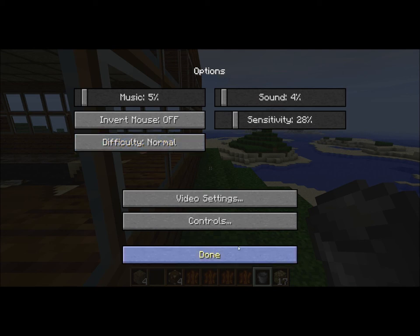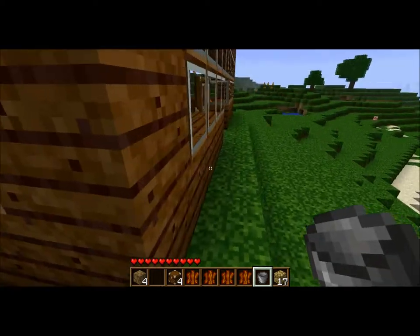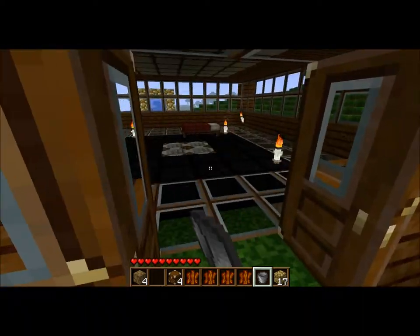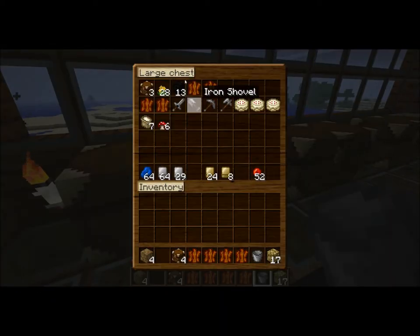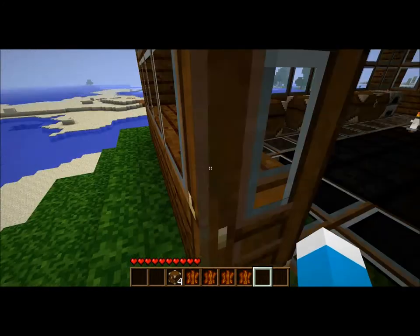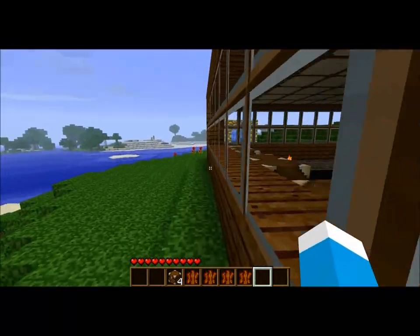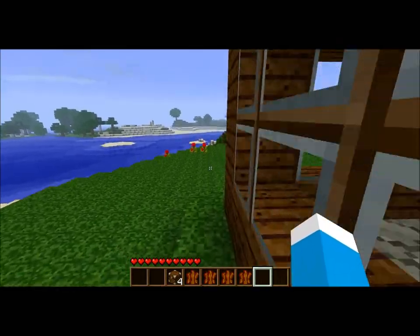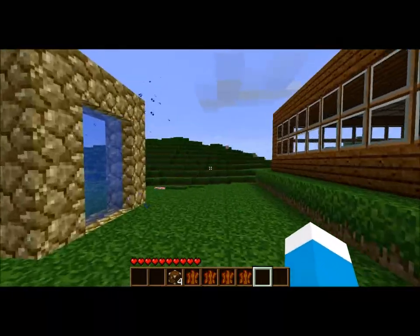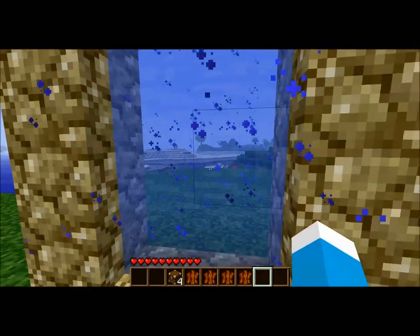Let's change that to normal right now. I'm going to put away this dirt and this glowstone because we're not going to need it. Alright, so let's do this — we're going to the Aether. I'm so excited. Alright, let's go.